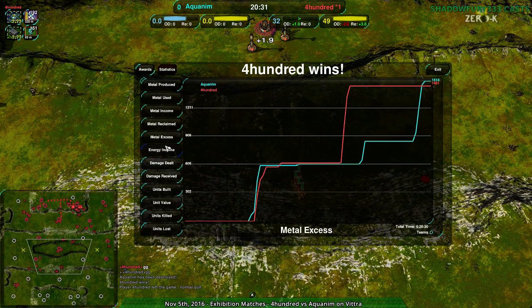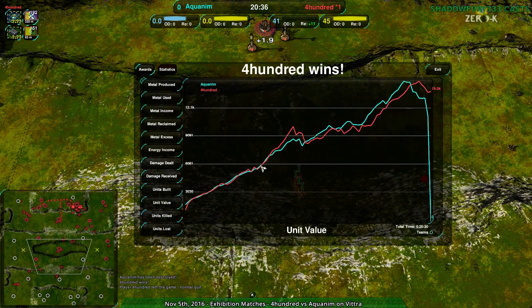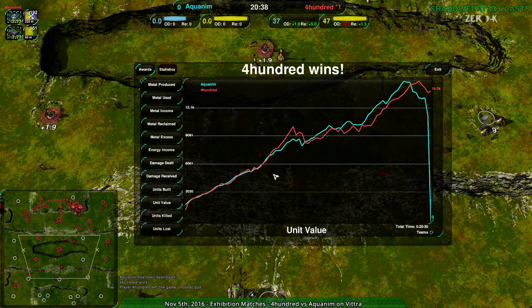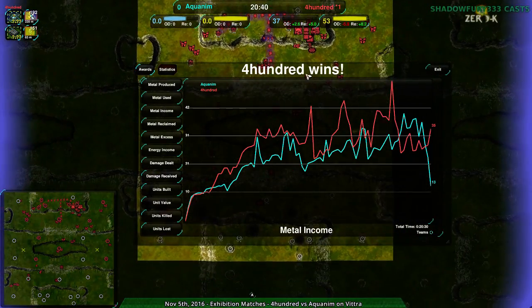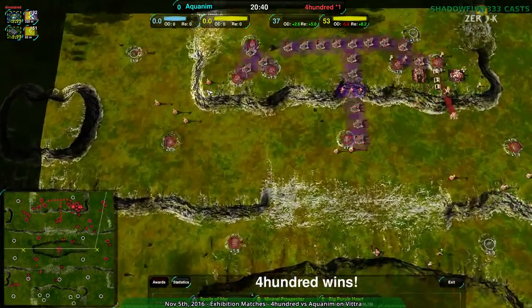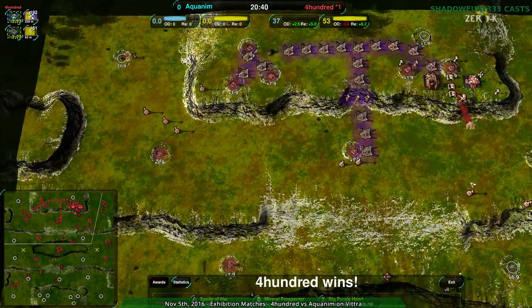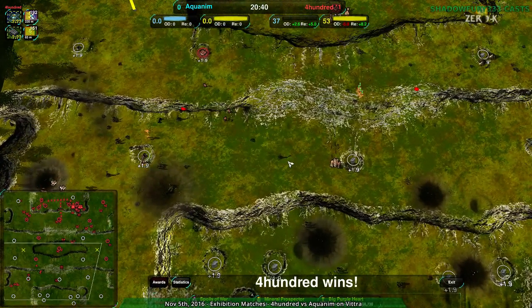Intelligent, slightly unconventional, but effective use of a Dante. Distraction play is not used as often as it should be, and it's wonderful to see it used here. Very even unit value the entire game, but metal income — 400 had the advantage the entire game. Aquanim was really staying in through smart harassment.